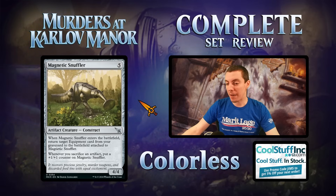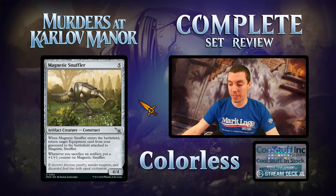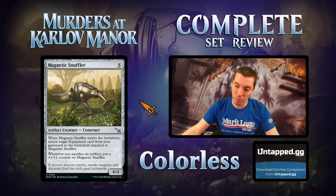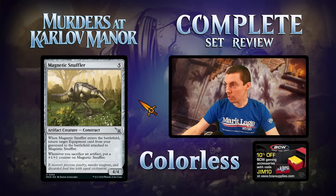Magnetic Snuffler is four mana for a four-four. ETB: return an equipment card from your graveyard to the battlefield attached to this. If you sacrifice an artifact, put a counter on it. Pretty cool card — there are some busted equipments in Magic's history and this puts one into play for free. That said, it does cost five mana so probably not for constructed, but it's a cute card. It plays well with the clue equipments since you can sacrifice them and get them back. Mostly just a limited filler card.